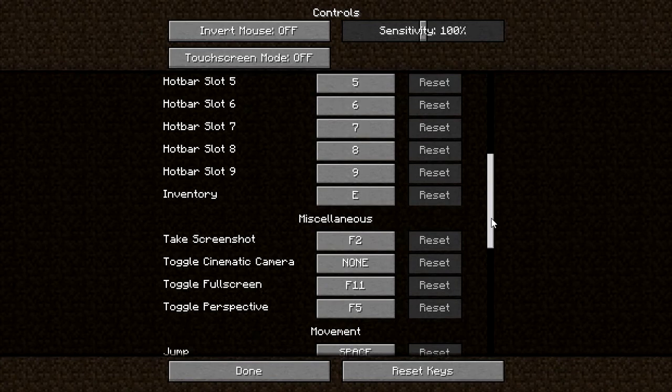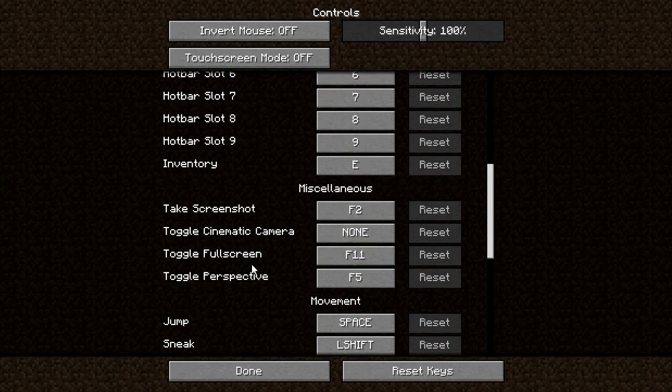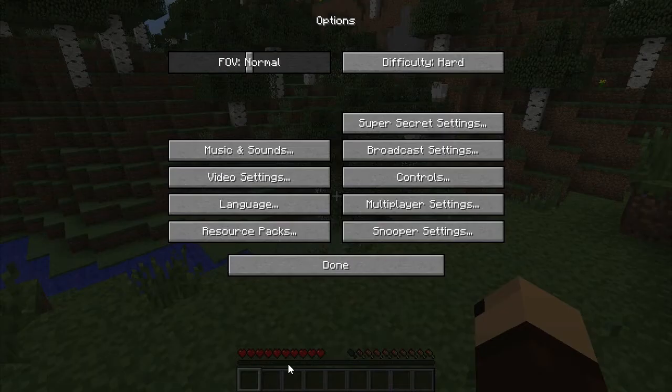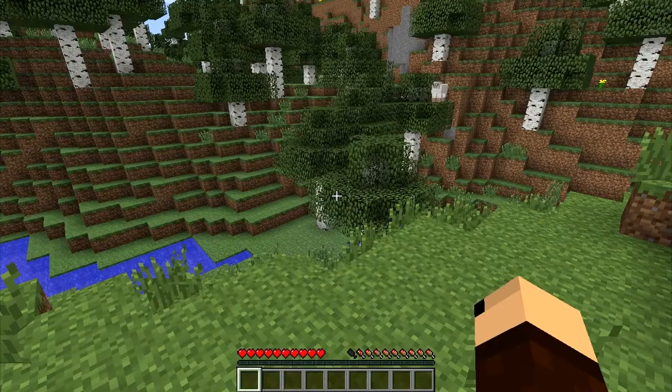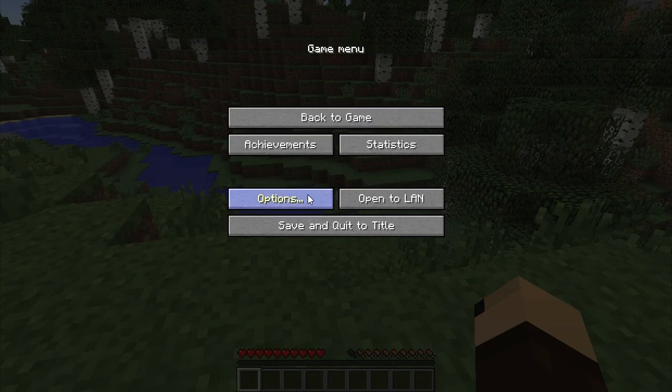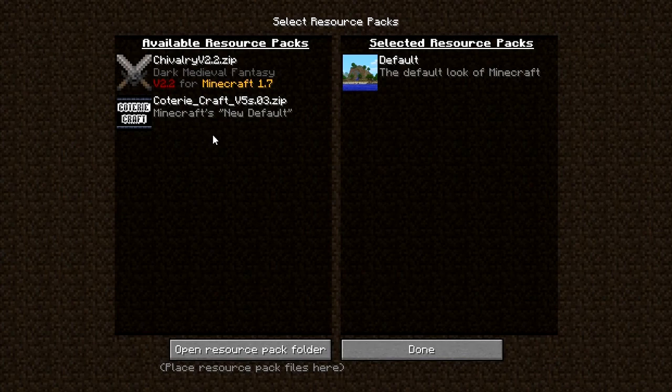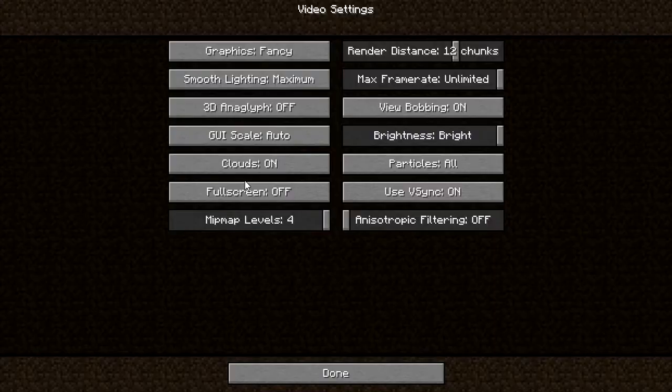Those are the basic controls. You can go in and take a look at them — as you see: attack/destroy, use item/place block (that's when you have like a wooden plank in your hand and you use the right mouse button). You've got your various hotbars, take a screenshot, cinematic capture. You can change your perspective. It seems like it changes all the time. You can adjust the sensitivity and so on. I play on hard, but you can select texture or resource packs in here as well.